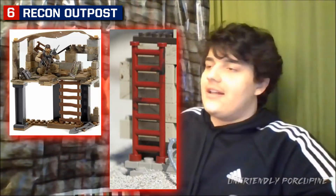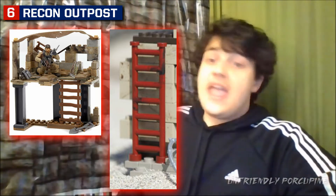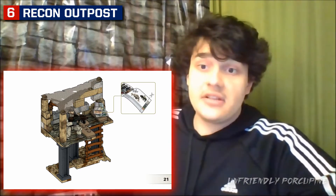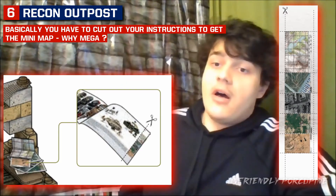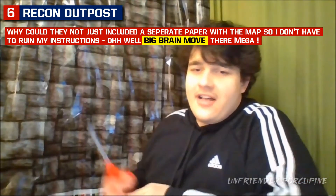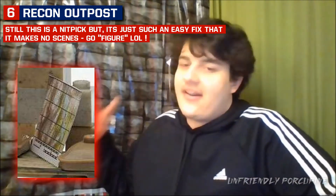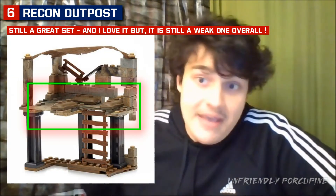Compared to the other Mega Constructs modern ladder, you can actually grip it properly. That is just one simple advantage, but then again this is more of a nitpick — except for one other thing: the instructions. If you're the type of person who doesn't care about instructions, you're gonna love this feature, because this set came with that little news thing and the map thing that you can cut out with scissors, making the instructions really cool. However, if you are an instruction collector, this is going to be a disappointing thing, because now you're gonna be choosing whether to ruin your favorite instructions with scissors. I think it would've been better if Mega Constructs just included the map as a separate piece, so you don't have to cut it out — but I get why they did it to save costs. Also, I really love the sandbags of this set. It is not a bad set, just the weakest compared to other sets.